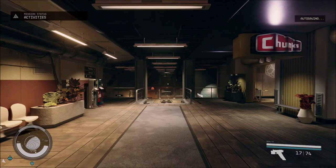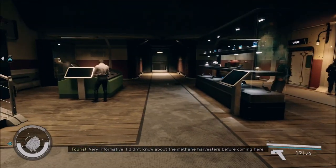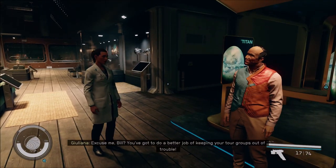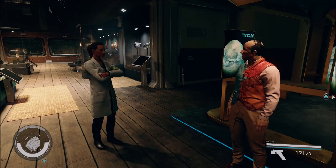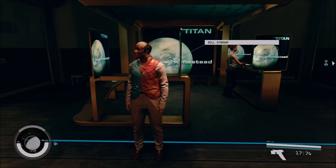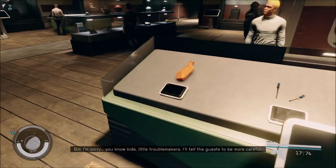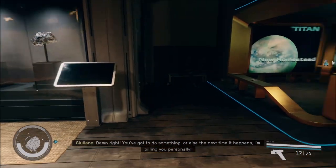Once you're at New Homestead there'll be a little museum here, and there's a tour going on to the right. Wait for the tour to finish and then wait for this little dialogue interaction — 'Excuse me Bill, you've got to do a better job of keeping your tour groups out of trouble.' 'What do you mean?' 'That little boy almost wound up on my operating table. Claudio said he was playing with some of the machinery down by the mines and nearly got his arms stuck inside — it could have been ripped off.' 'Oh I'm sorry, you know kids, little troublemakers. I'll tell the guests to be more careful.' 'Damn right. You've got to do something or else next time it happens I'm billing you.'